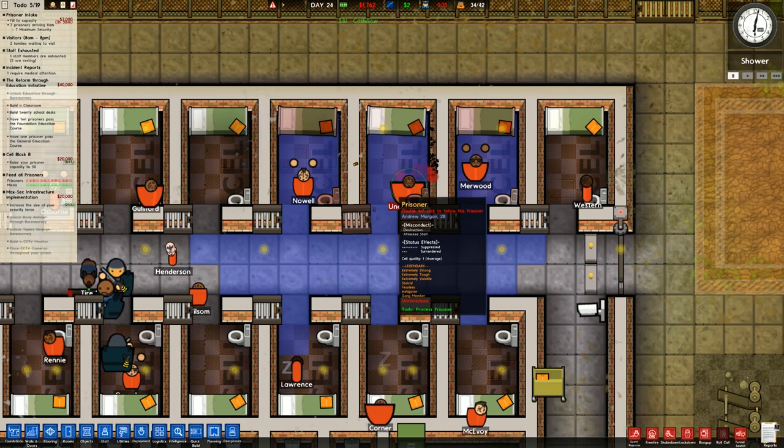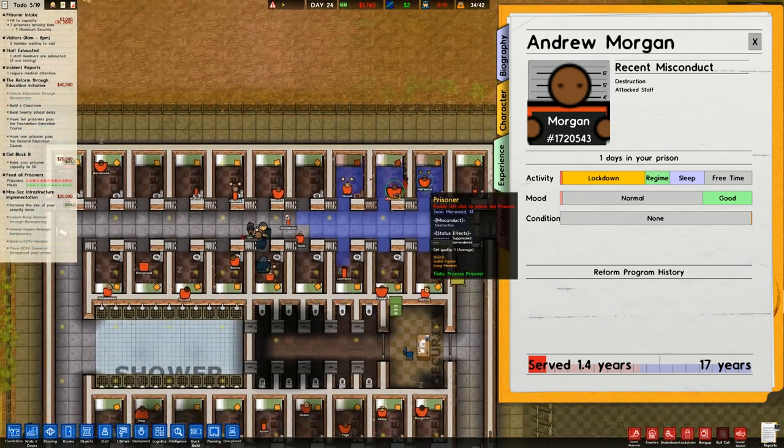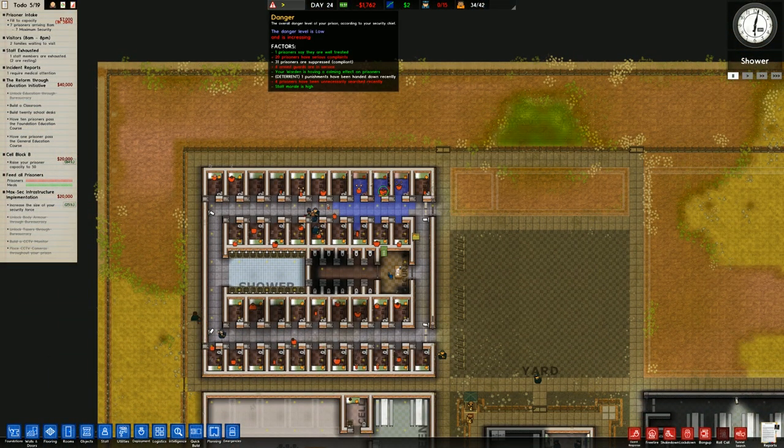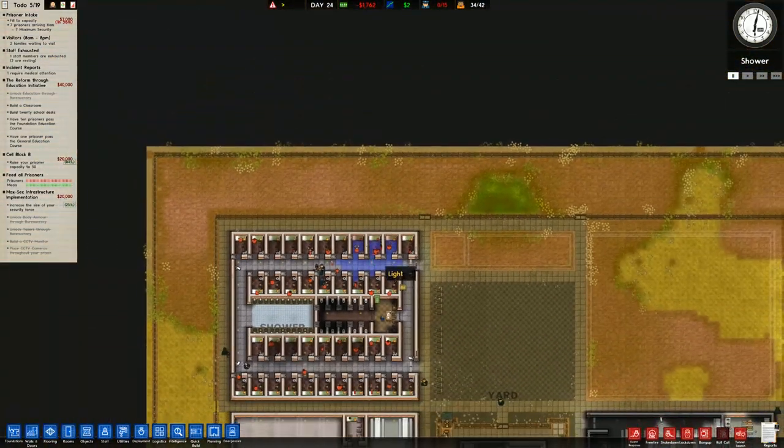This person is going to be punished, but we'll have to stop that punishment because otherwise the danger level is just going to fly up. Staff morale is high though, which is good, and the armed guards are pretty good too.